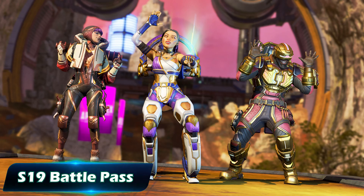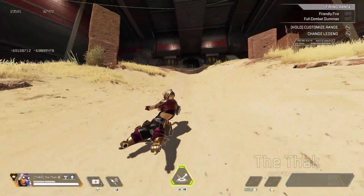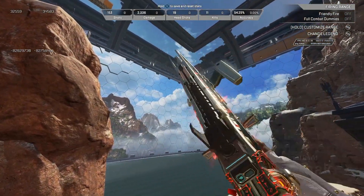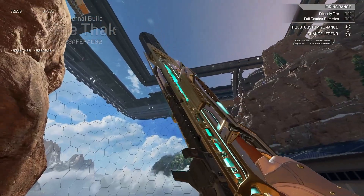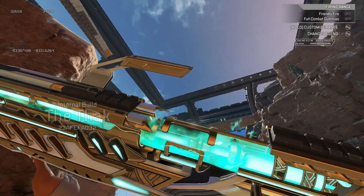Moving on to the battle pass, it's pretty standard — you get a bunch of new skins and stuff you can earn. There will be one legendary for Octane, and I think there's one for Rampart as well. Also the Rampage is going to be the reactive skin, and I think it's back to being level 100 and 110, unlike in Season 18 where they moved the first one earlier in the battle pass.